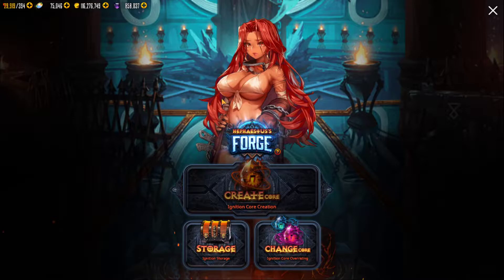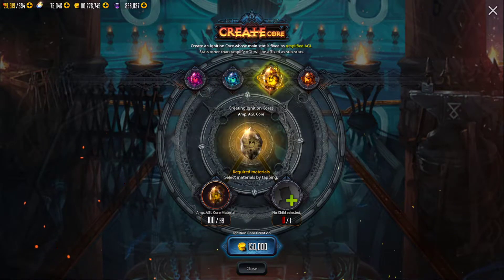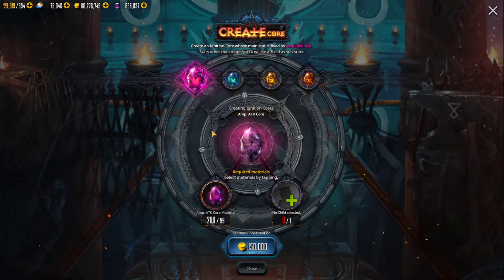Let's talk about the creation - creation is very simple. You've got defense cores, agility cores, crit cores, and your basic amplify attack, which is the actual default.